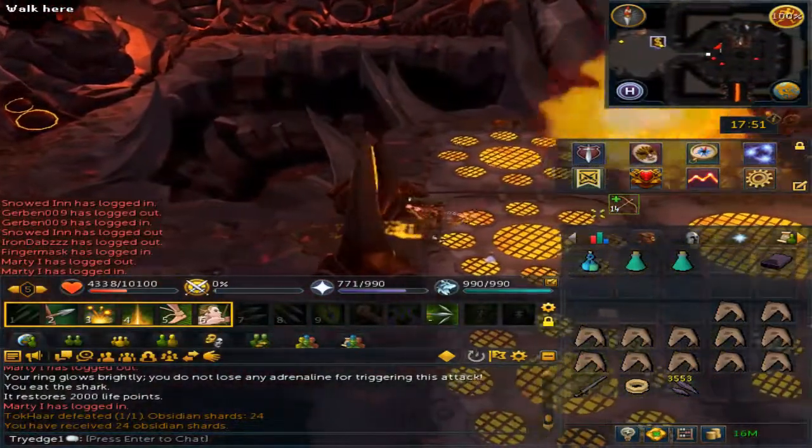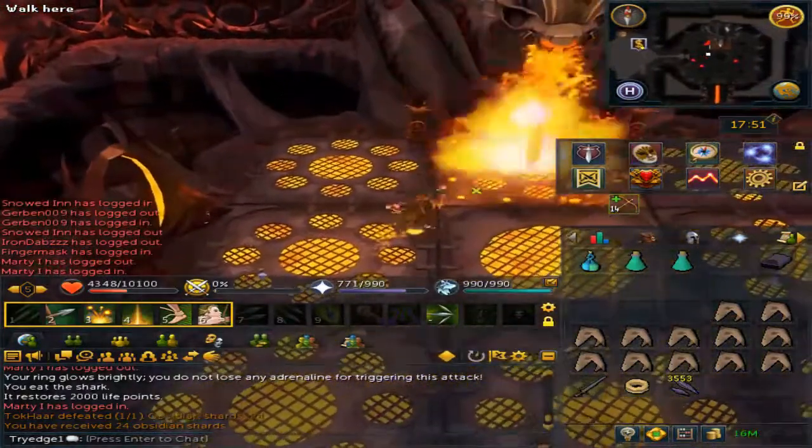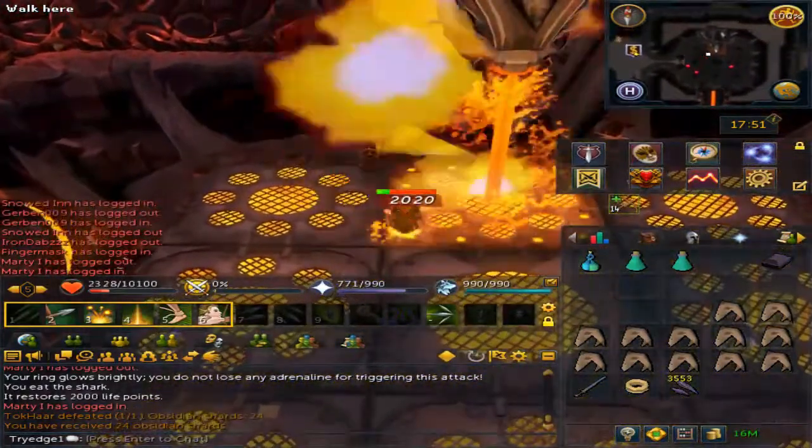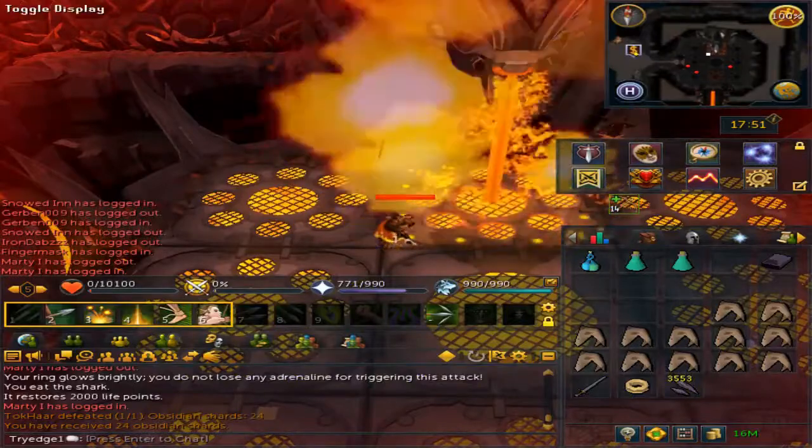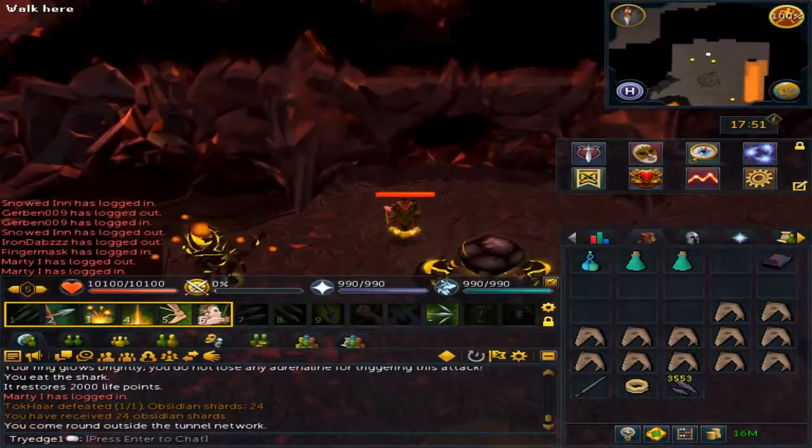If you want to get your prayer back, simply enter the event, go to the middle north tile, and let it kill you. Do not worry — it is a safe minigame. You will be teleported outside.